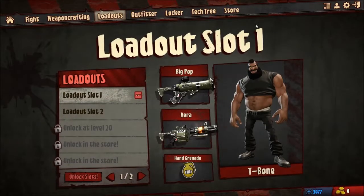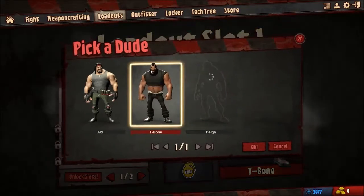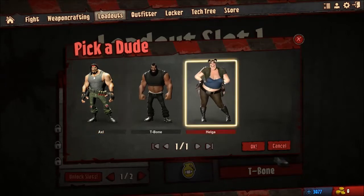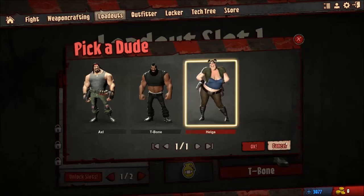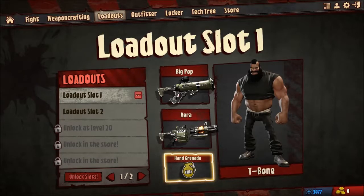You can set up different loadouts. There are three different characters that you can play as. This is T-Bone. You can also play as Axel, who is basically an exaggerated 80's comic book action star. And you've got this lovely lady here, Helga. There are different kinds of grenades you can get, but I haven't unlocked any of those yet — I've mostly been focusing on my guns.